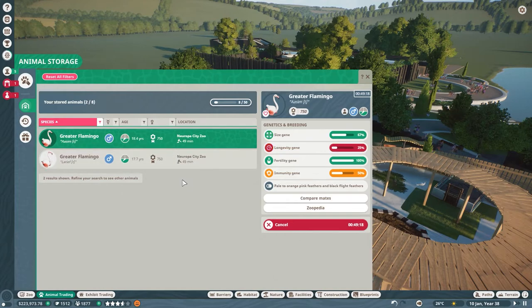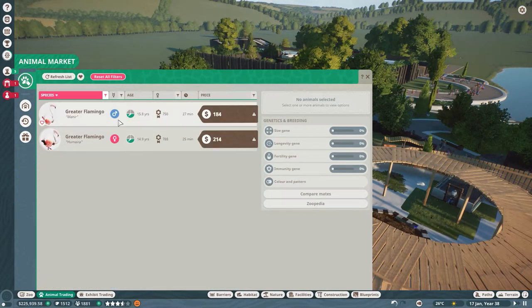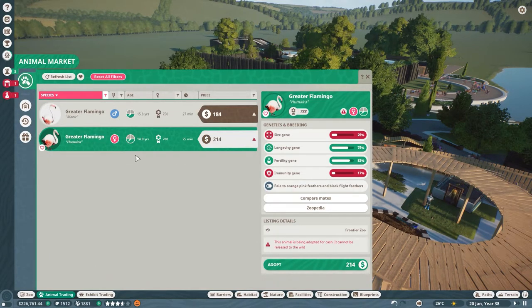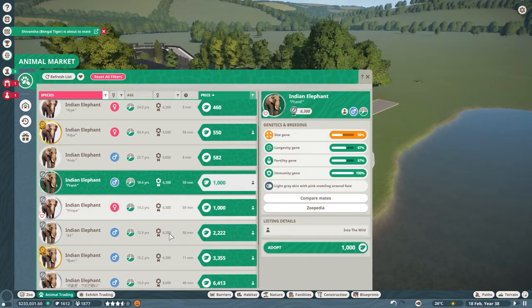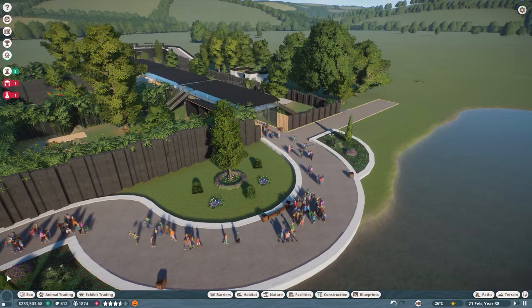While we're waiting for a decent male to appear in the trade center, let's take a look at the flamingo market. There's nobody else on the market — maybe people are only looking for females right now. We'll wait and see if our male flamingos get adopted. And here we have it — the exact male elephant we were looking for: 1,000 conservation credits, all green and orange stats. I'm going to grab him before we lose him.